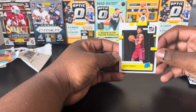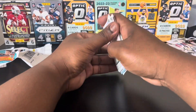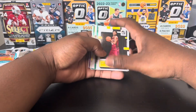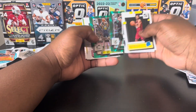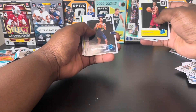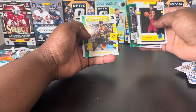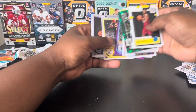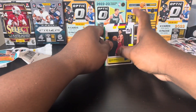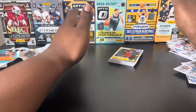Our rookie from that pack — won't try to pronounce his name. Going back to our hits: two greens, Jabari, Andrew Daniels, Bomb Squad Bam, and the rookies from the NBA Hoops. Nothing too crazy there.